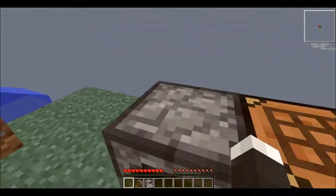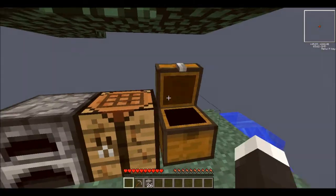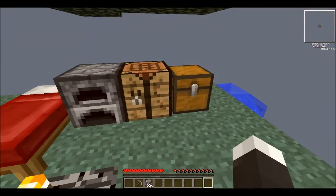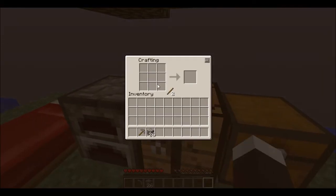Anyways, I should make a bed — one, two, three, four... three. There we go. Place my bed down. And I have two sticks to spare. Should make a hoe.